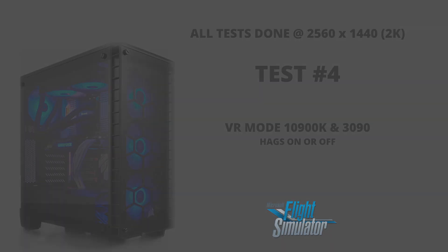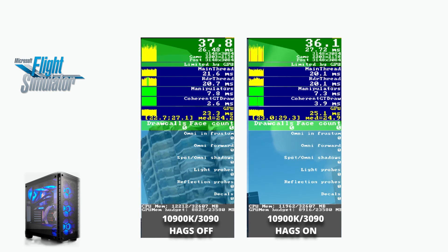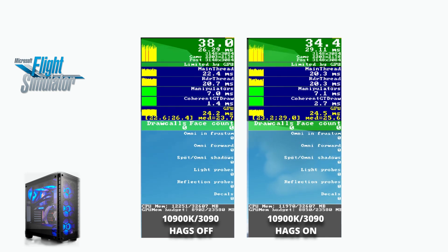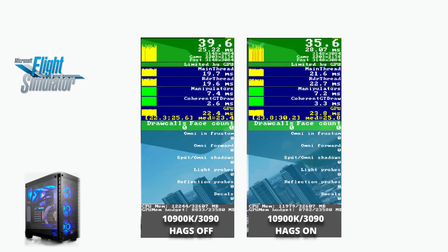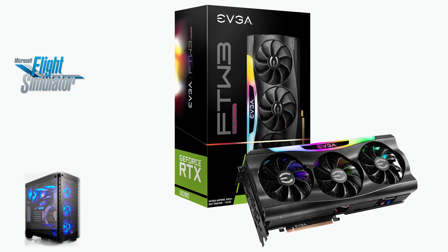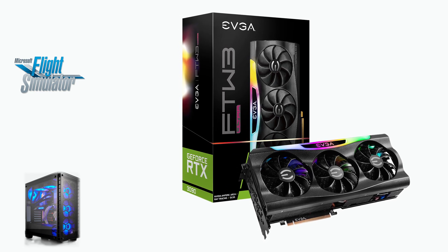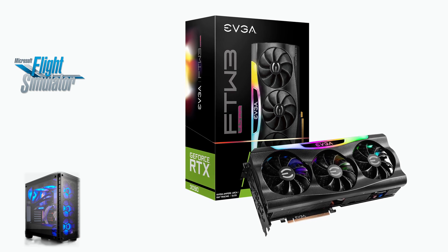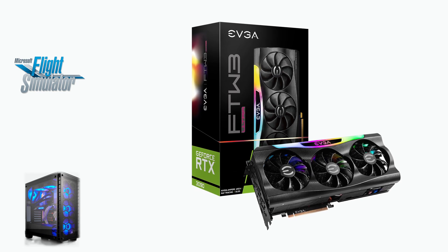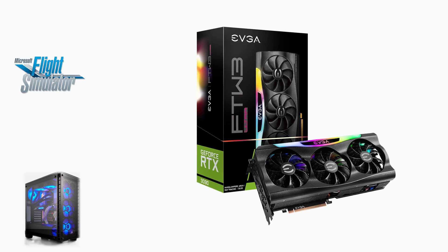Sticking now just with the 10900K and 3090 — HAGS on or HAGS off? Rather than run through the whole test again, we're just going to have a look at the counter. Allowing for margin of error and slight variables, there's very little in it. If anything, I would give the edge to HAGS off. In 2D mode it seems to make no difference at all if you're using a 30 series graphics card. Both game mode and HAGS should have a positive impact on the sim, but that doesn't seem to be the case. Hopefully with the upcoming implementation of DX12 we will see a change in that.